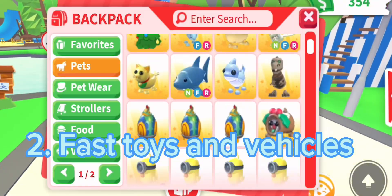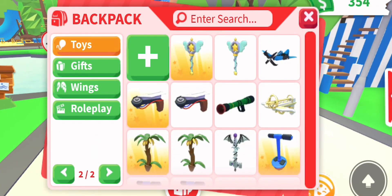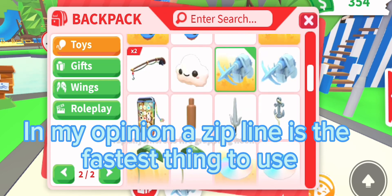Tip two: fast toys and vehicles. In my opinion, a zip line is the fastest thing to use.